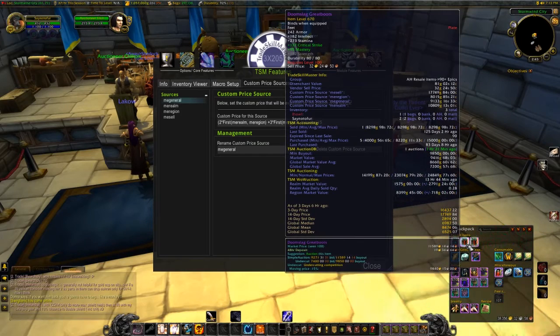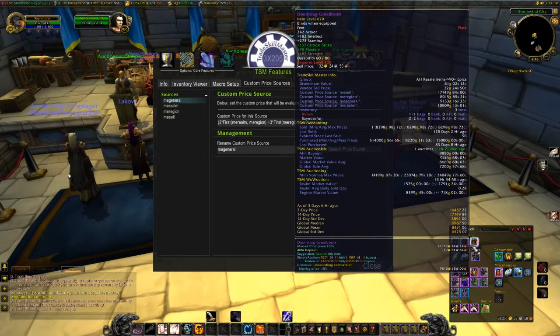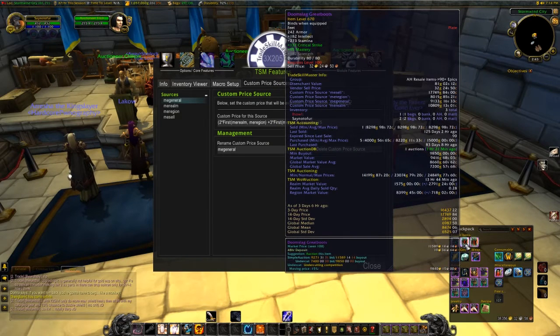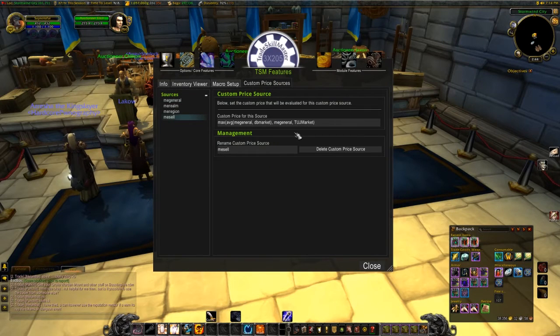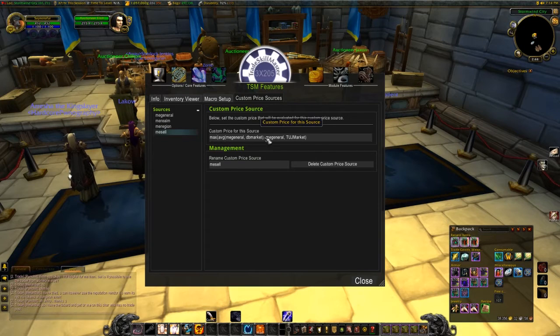You might wonder why I have prices for both my realm and my region. I take prices from my realm and my region and use a formula with a two-to-three split to get a better idea of what an item is generally selling for. For example, I would sell this item at fifteen thousand seven hundred and sixty-one; in the EU region it's selling for eleven thousand four hundred, and on the realm it's at fourteen thousand. This split ensures my valuation isn't too far off in case someone is trying to manipulate the realm's price sources. This gives me a pretty accurate price — I'm always going to use the highest number so I won't make a loss. Thanks for watching and have a nice day!